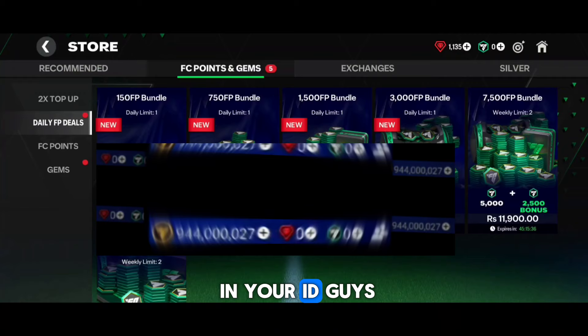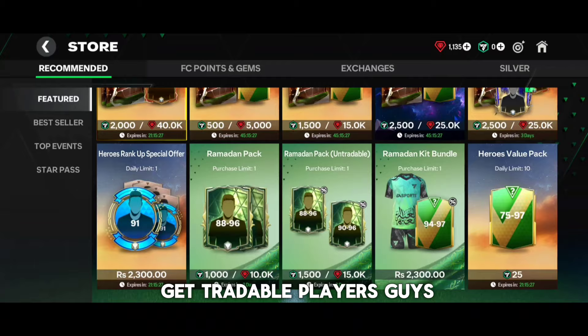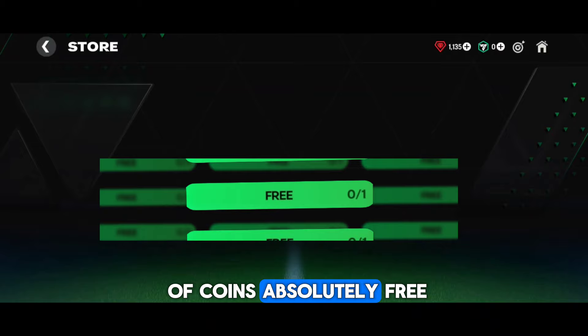FC Mobile gives us 99% non-tradable players which don't give us much profit, so we have to get tradable players. If you understand this small process you can get billions of coins absolutely free, because you will be able to sell any player.